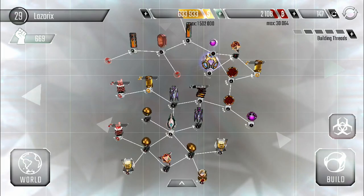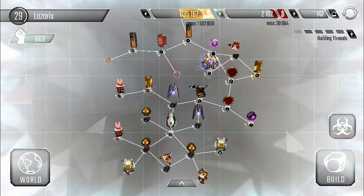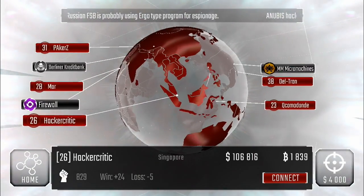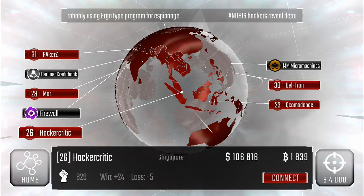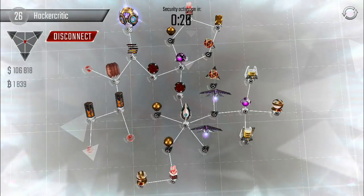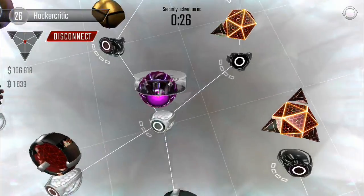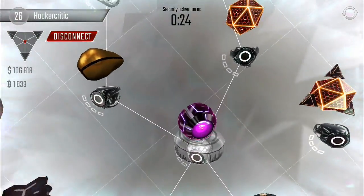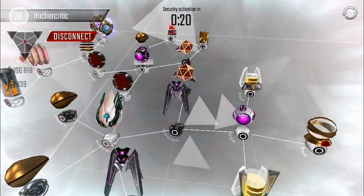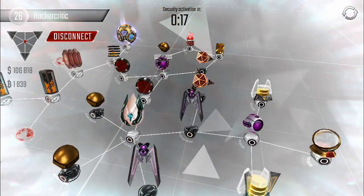I just found this guy earlier — boom, 100,000 and 1,800 bitcoins. Not bad, just what we're looking for. Let's see what we can do. His scanner is also down, and his other one back here I think is like level 1, 2, or 3, so it's not going to make a big difference for us.